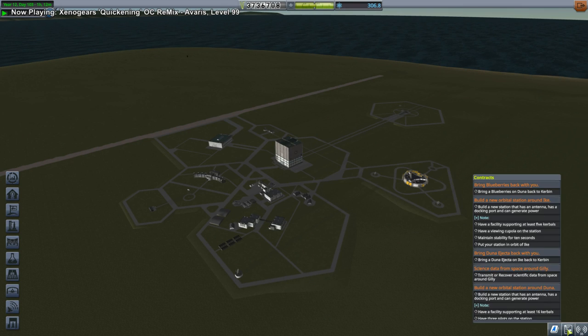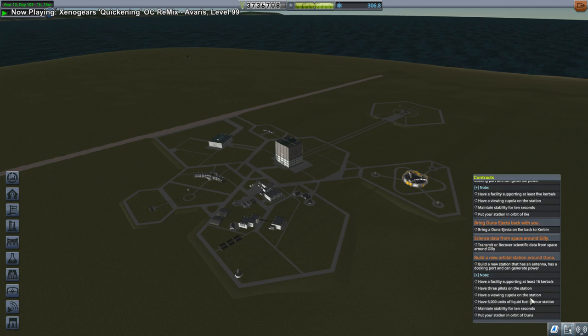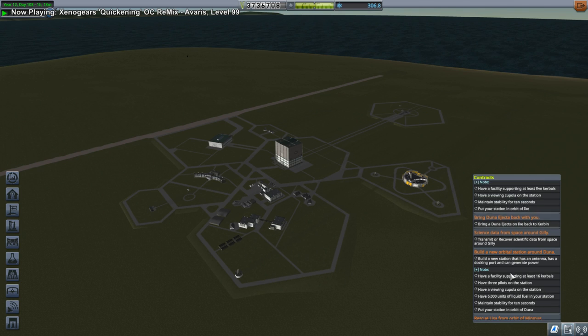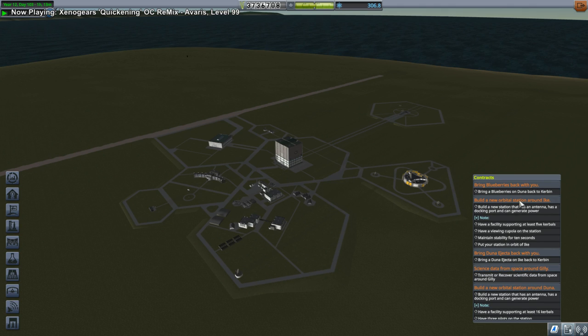Okay, so we have Blueberries, Ike Station, Duna Ejecta, Duna Station — or the Duna stuff. The Duna Station we can't do yet, that's more complicated.